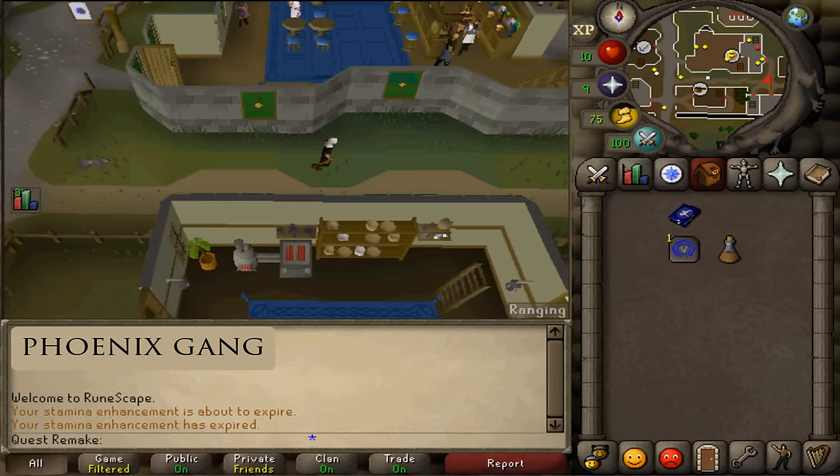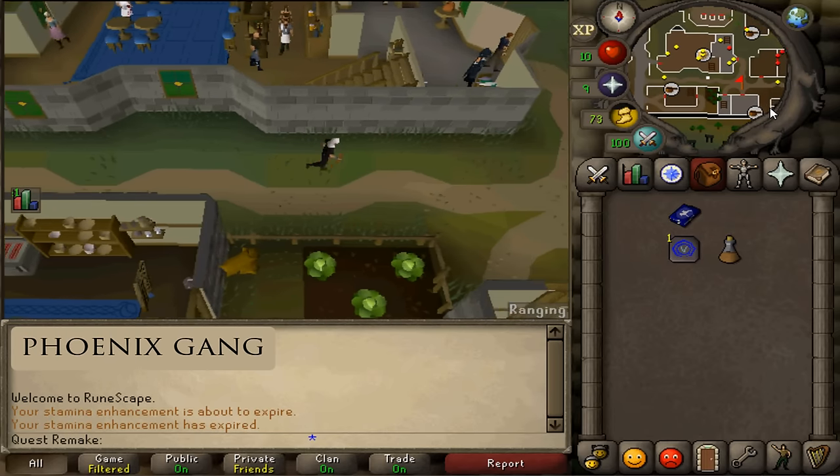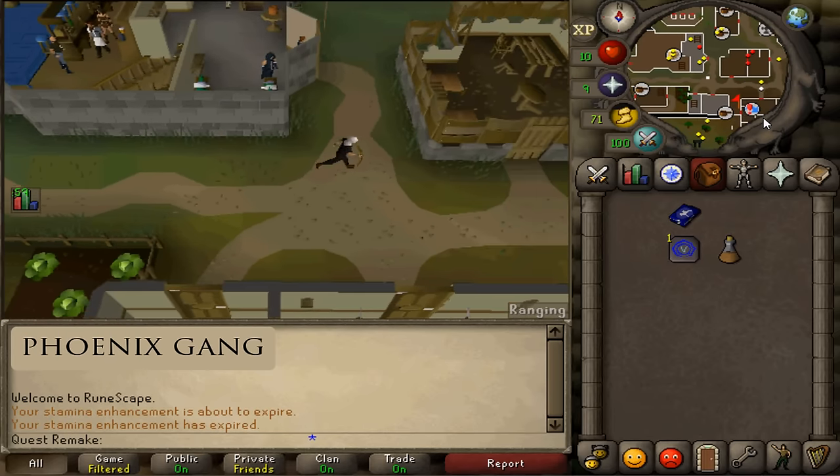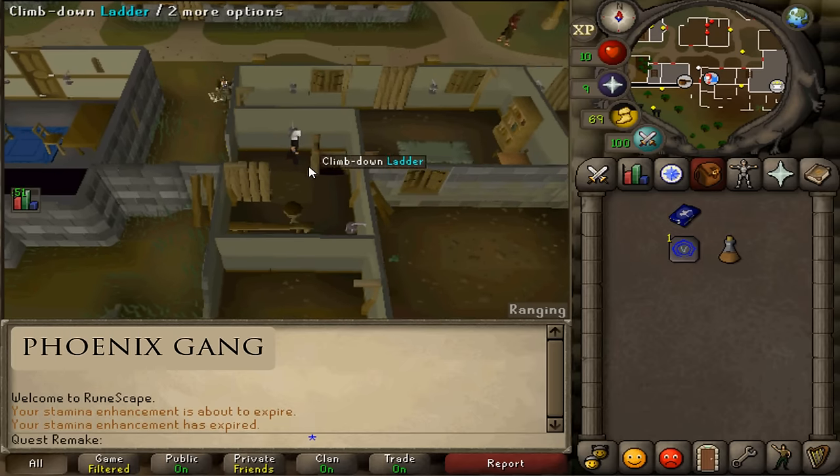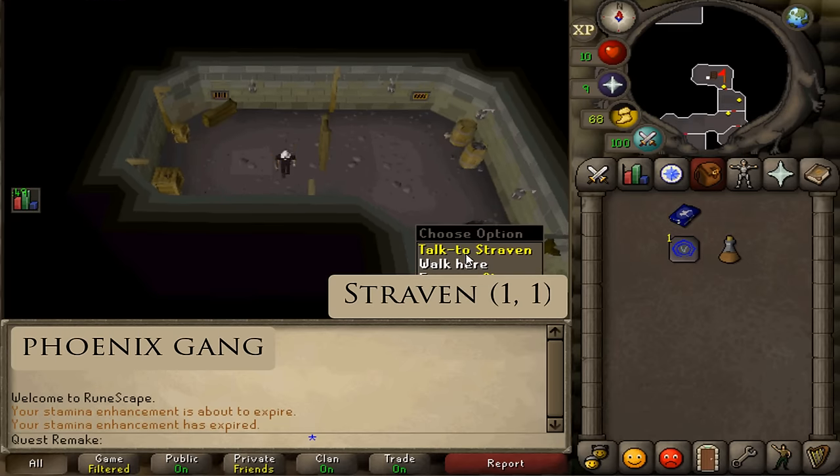Let's start with the Phoenix gang by running east to the dungeon sign. Run towards that dungeon sign and open the western door west of the building. Climb down that trap door and you'll find Straven. Talk to him and select option 1 and then 1.